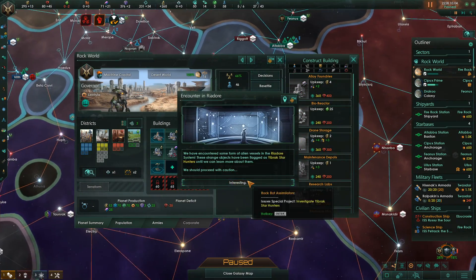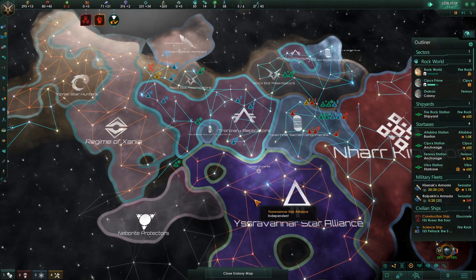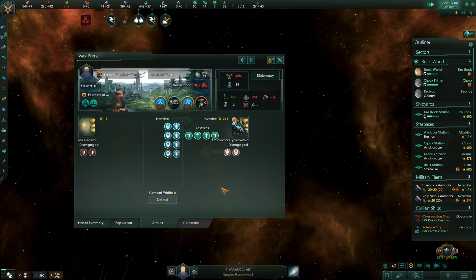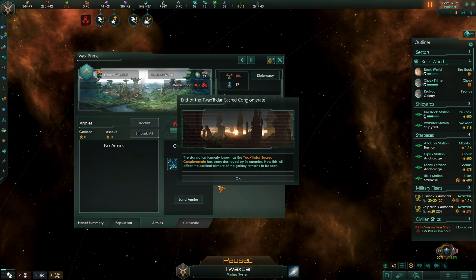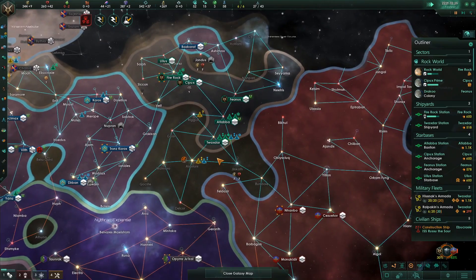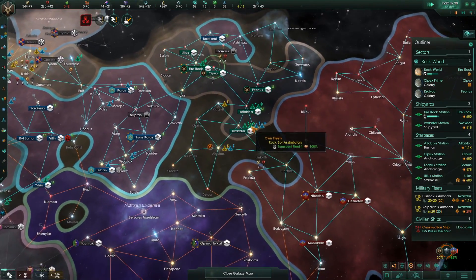A foreign entity has decrypted our communications — fanatical purifiers. Well, that's terrifying. They are located over here. Logical acquisition successful. And that's it — they're gone. Our biggest threat is now gone.